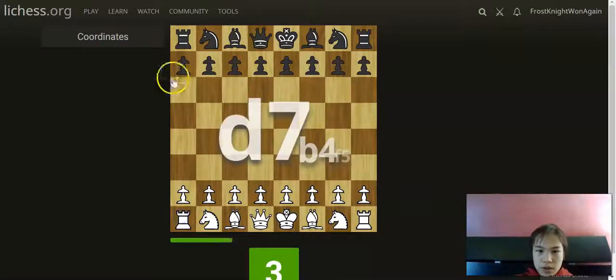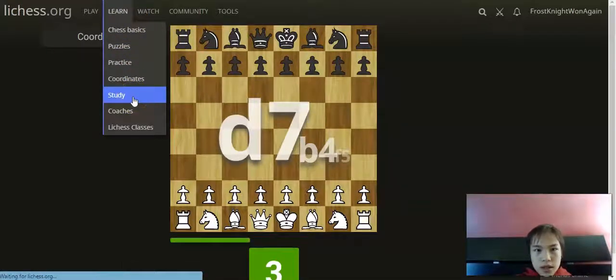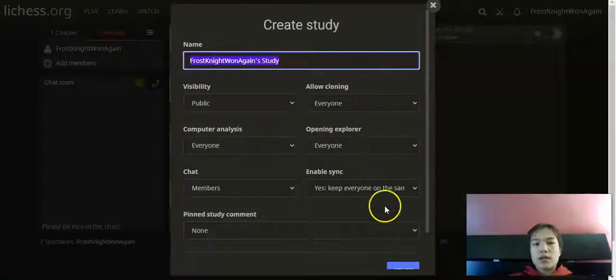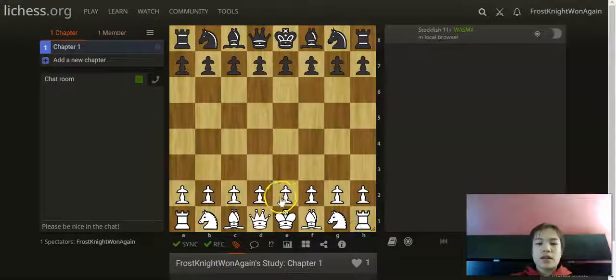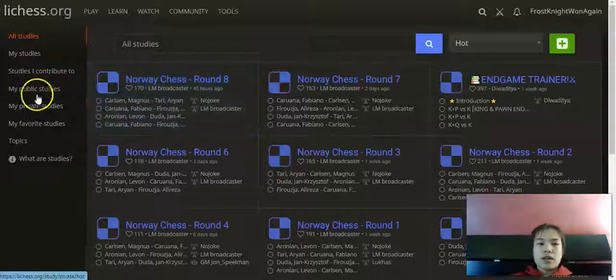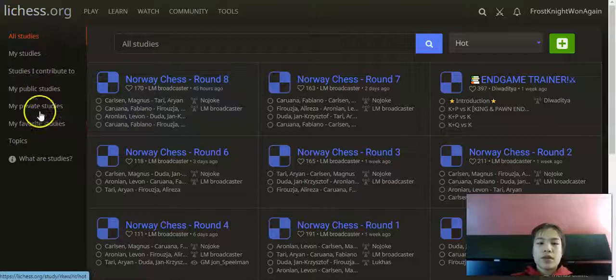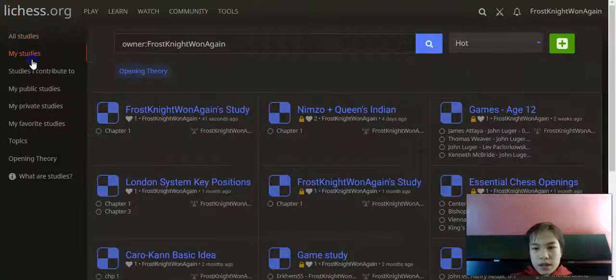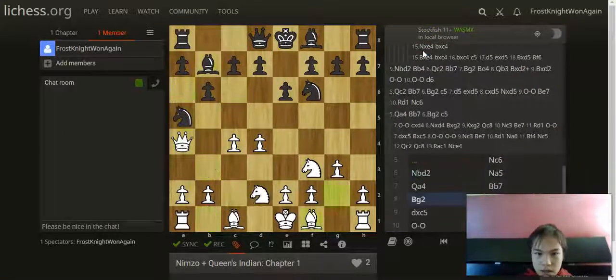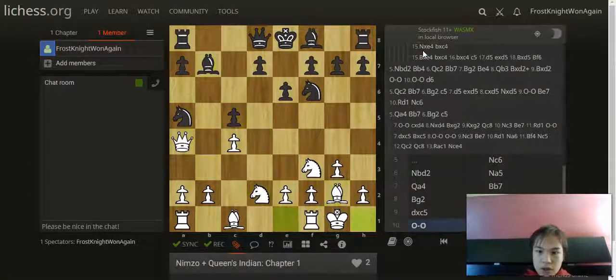For Study, Lichess has this cool feature — hit the plus button to create a new study, name it, adjust settings, and you can put together whatever you want. I have a study here called 'frost name one again study.' I also have a study I created for my own Nimzo lines — I can't show you too much of that.